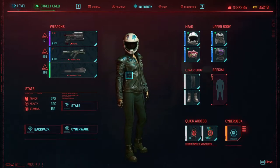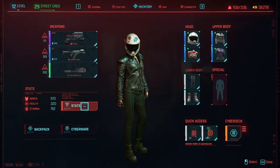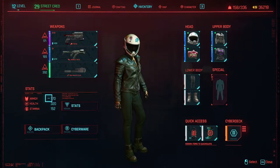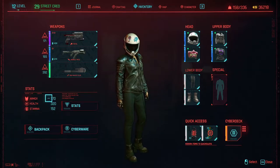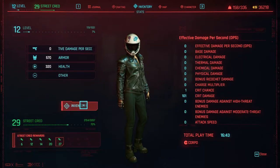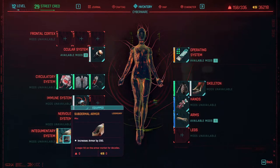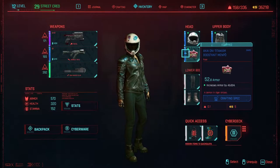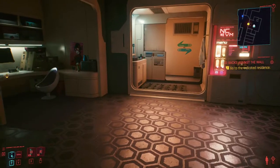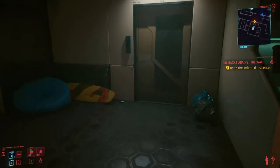Total armor combined is about 200. For the cyberware, this one is legendary — I also have a bigger RAM size and buffer slots. I have money so I'm probably gonna get something for optics next time.